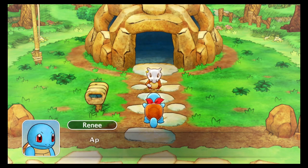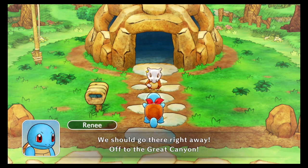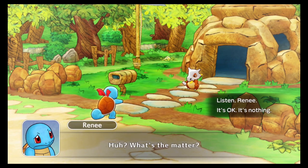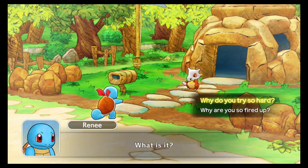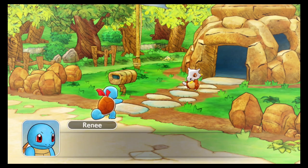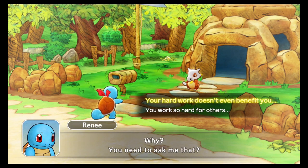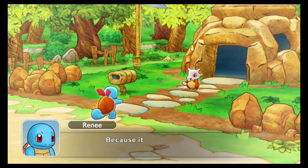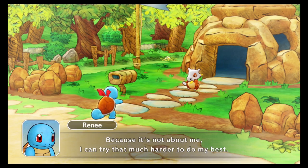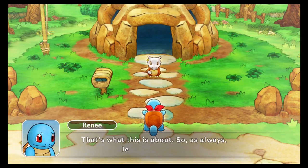Good morning Blades — apparently the Hill of the Ancients is in the Great Canyon, so we should go there right away. Renee asks what's the matter, and Blades asks why Renee tries so hard when it doesn't even benefit her. Renee replies: because it's not about her — she can try that much harder to do her best because they're friends. She wants to do her best because it's for Blades. That's what this is about — so as always, let's try our best.